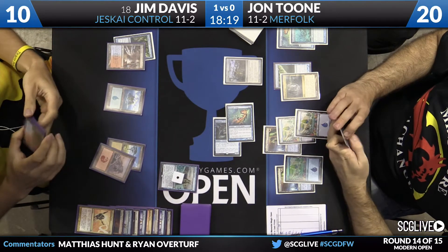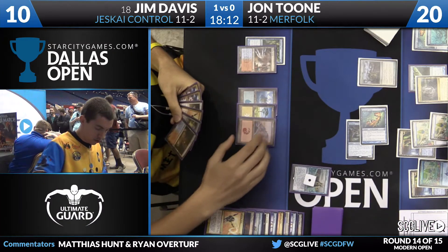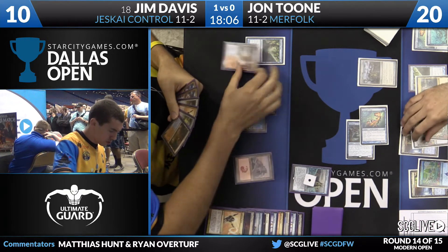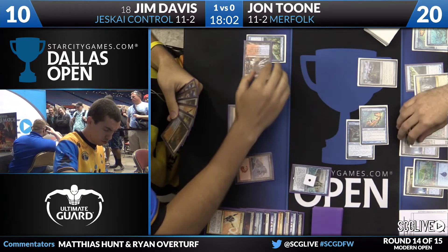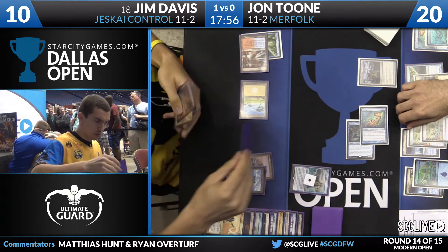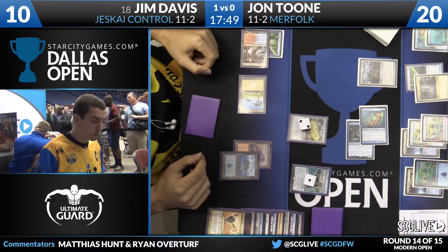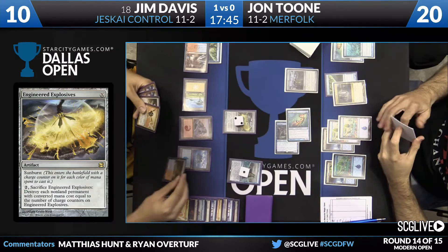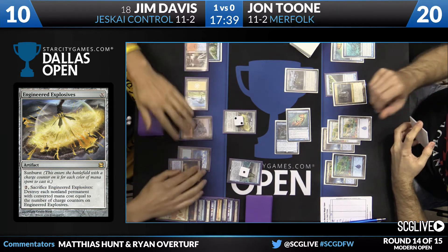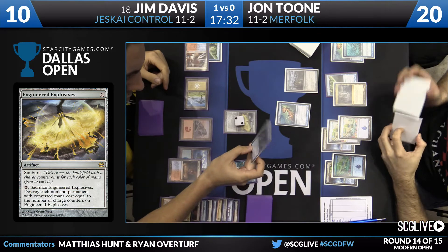Jon untaps and swings for four, putting Jim back down to ten, but no follow-up play from Jon. Really solid draw for Jim here — Engineered Explosives was the pickup. Jon's creatures are both set on two, and the Spreading Seas is also on two, so Engineered Explosives set to two would destroy it all, freeing up that red mana. Jim has another Ancestral Visions coming off suspend next turn. He'll play a Fetchland; his hand right now is Nahiri, Nahiri, Path to Exile, and Lightning Helix. Once this Explosives goes off, it won't take long for Jim to be firmly in the driver's seat.